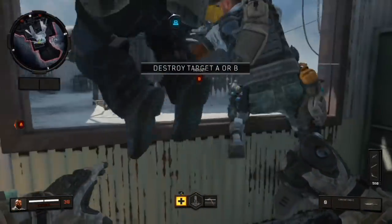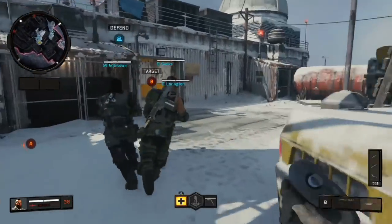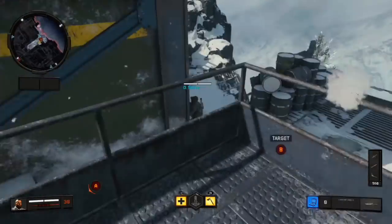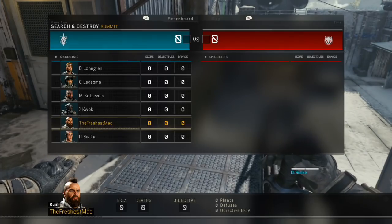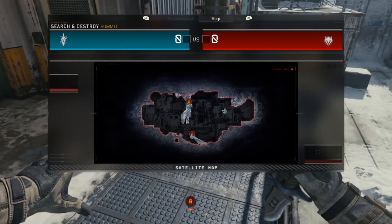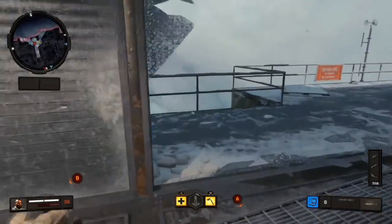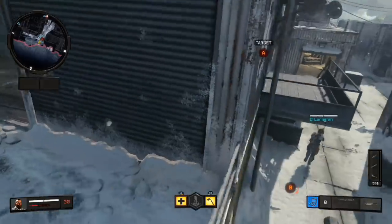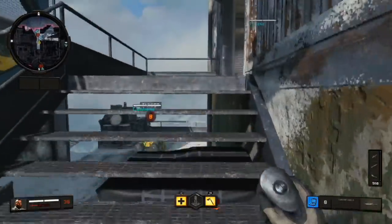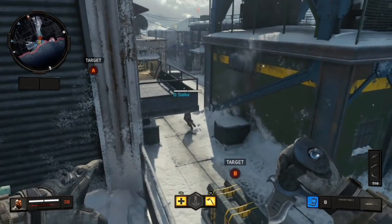A bot got the bomb so he's going to plant it — just kill him, simple as that. Being around the bomb side will bring all the bots to you. As you can see on the map, most of the bots are around me with just one or two camping somewhere else. There aren't many bots sadly, so it's a bit trickshot-limited, but that's how you set up bots.